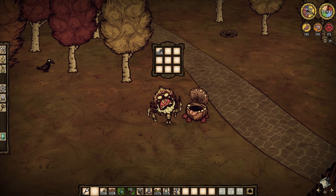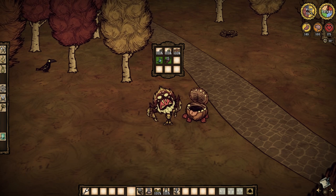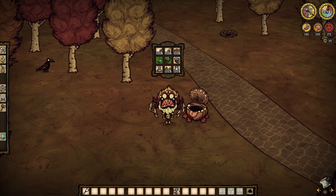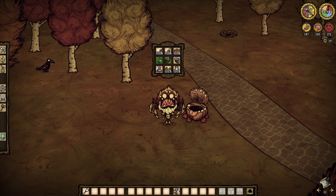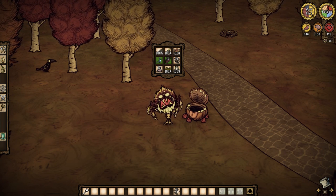Of course you can go about storing things within him to turn him into a portable chest — it's in his bloody name for Pete's sake. Initially you have nine slots available, which is actually mighty useful early game as you gather resources for the long and cold wintery season to come.